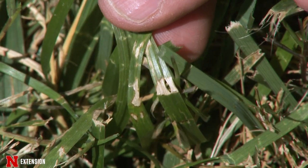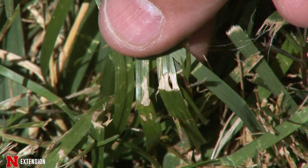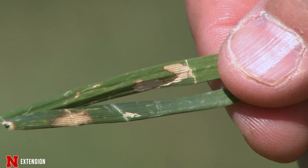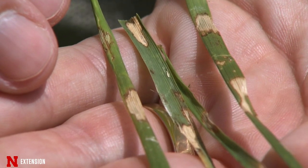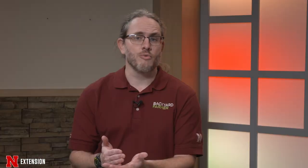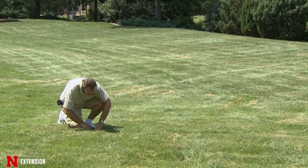The symptoms of brown patch can vary depending on mowing height. In taller mowed turf at 2½, 3, or 3½ inches, we get irregularly shaped lesions on the leaves that are often tan or straw colored, but will normally have a dark brown halo surrounding them. In close-cut turf, we don't always get those foliar symptoms; instead we see more of a smoke ring appearance — a patch roughly 6 inches to a couple of feet in diameter with a dark gray or smoke-colored margin around the outside.